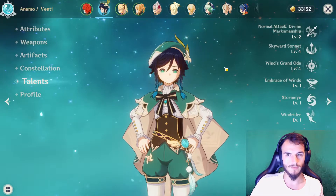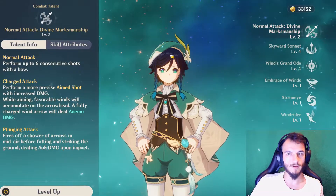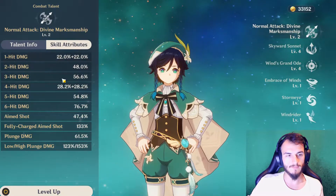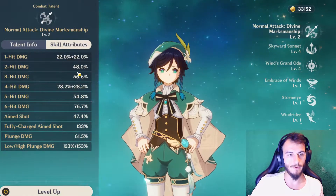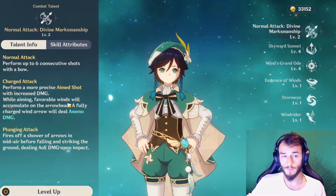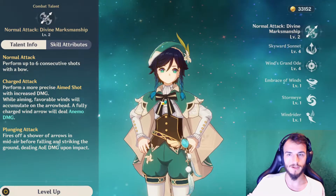First things first, we're going to be looking through his talents. We've got his Divine Markenship — this is his basic attack, a six-shot combo with relatively standard ratios for a bow user. You have the aimed shot imbuing your arrow with Anemo damage, which can cause a swirl, and obviously you've got your plunging attack.